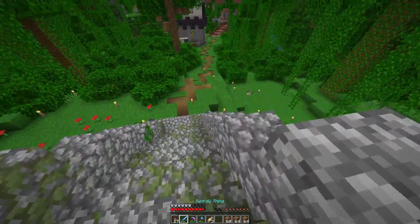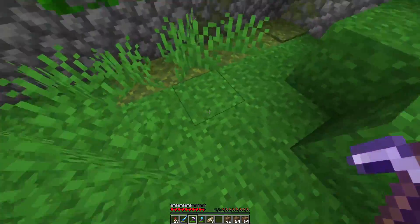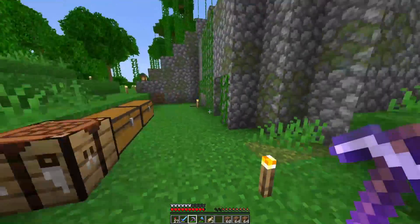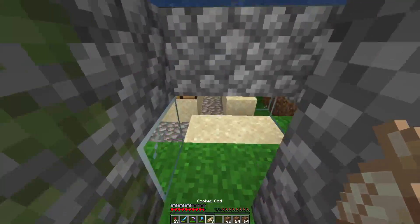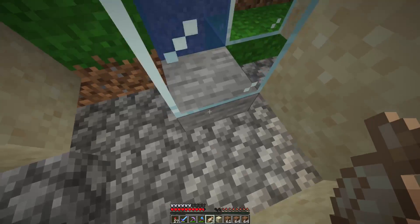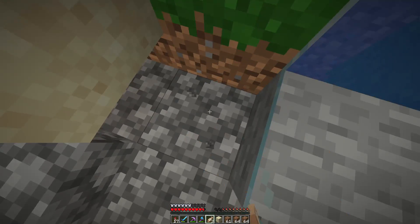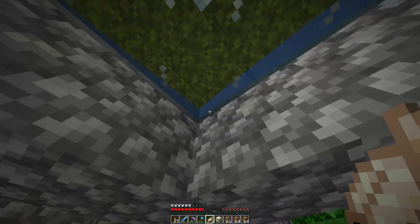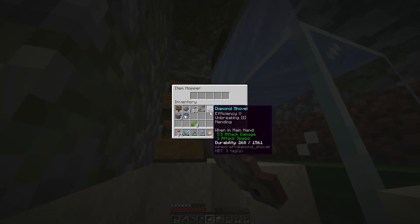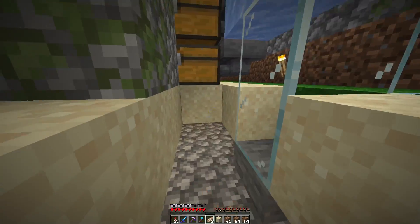I have this set up using some water streams and hoppers. Originally we had a couple holes over here where creepers would drop far and burn on some campfires, but I made this tube. Every time a creeper dies, it goes down there and burns, and then the items go through an auto dropper, come up this water tunnel and go around a big loop — but they get picked up by the first hopper, and eventually when that fills up, it goes down to the next one.